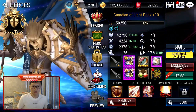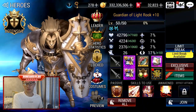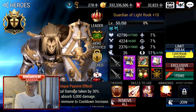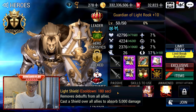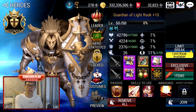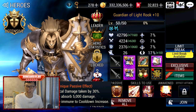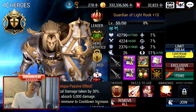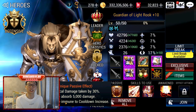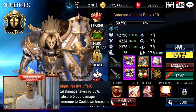Then we have Rook. I use Rook in Item Raid and Siege Defense. He is very useful because he can cast 5,000 HP Shields, he cleanses, and with his exclusive item he allows allies to become immune to cooldown increases — not even turn-based, it's a permanent immunity as long as Rook is on the field. That's why he's super useful for Item Raid.